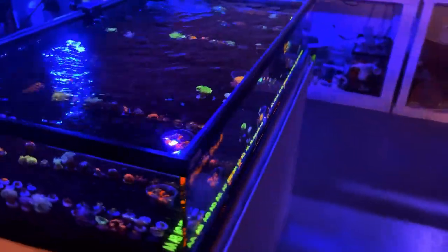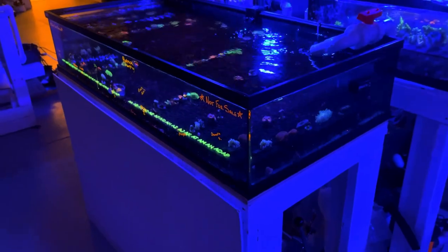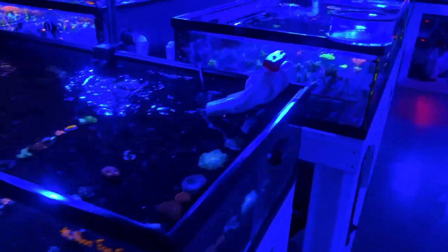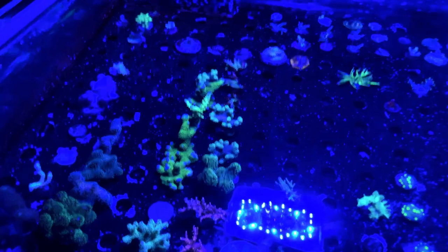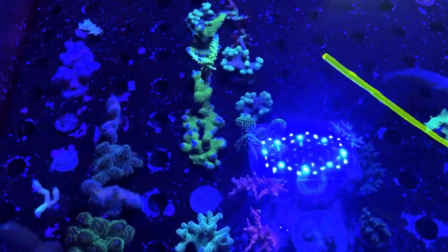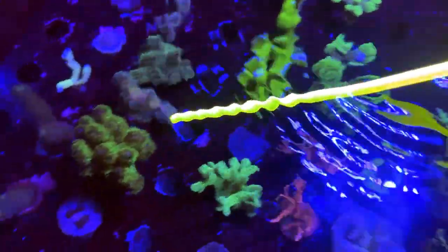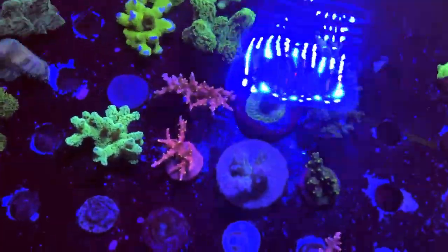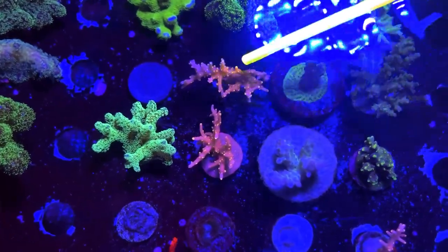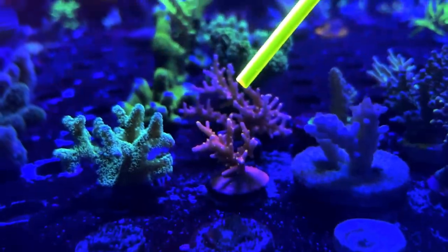The next tank is our order holding tank where we've got our customer orders. This used to be an invert system but now we've got it here for holding orders now that we've moved all of our online corals. Next up we've got a nice selection of ORA pieces: the Digitatas, the Staghorn, Yellow Stag, as well as some Pasta Lepora, some Stylophora, and the ORA Scorch and Torch Acro. That one's very similar to the Red Ferrari — it's got really nice thin branches similar to the Red Dragon but with bright yellow polyps.